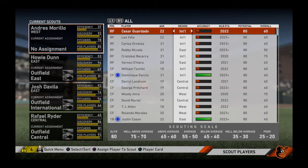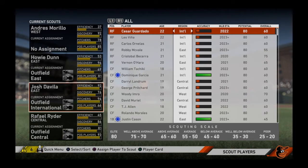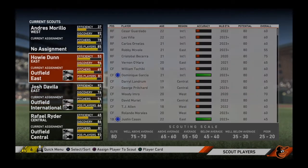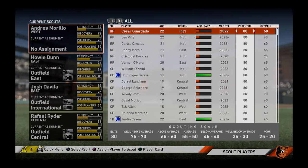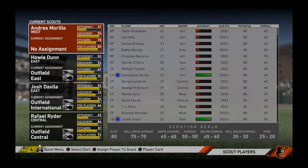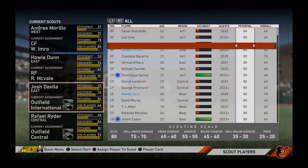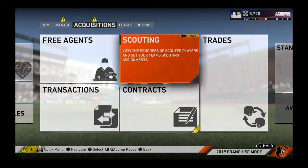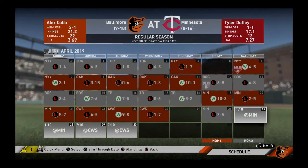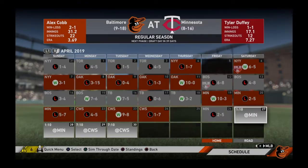Now this is where it's different from the last few years of franchise. What I always did was three days of simming. I do have one of the best scouts I've found, so I'm going to see if maybe it's three days if you find a highly efficient scout. We're going to try it out together right now. We'll go potential, find each one — West, East, International, and Central — and we'll test it with three days.